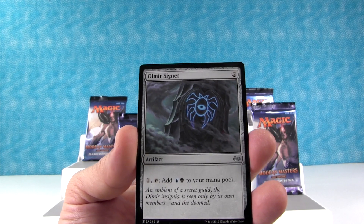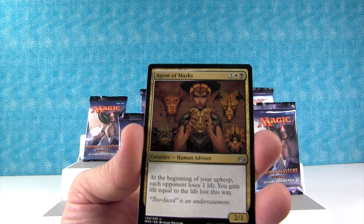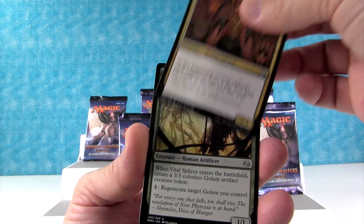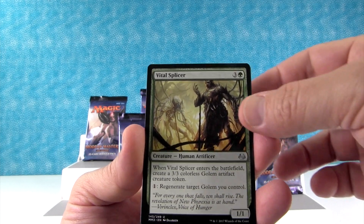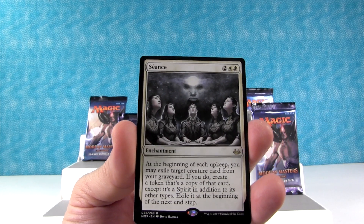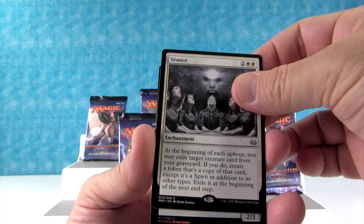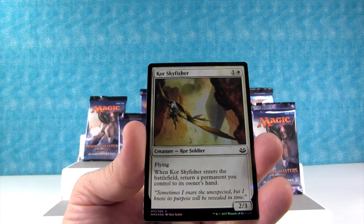These are the uncommons. Dimir Signet. Agent of Masks. Vital Splicer. Here's our rare — we have Seance. This is our rare, cool looking artwork. And now I think this will be the foil. We have Core Sky Fisher as our foil. That's a common.